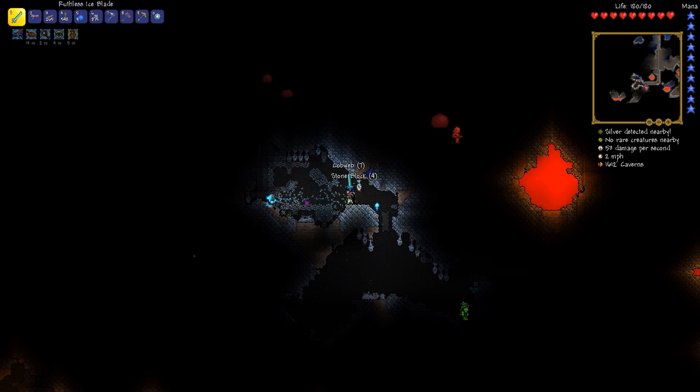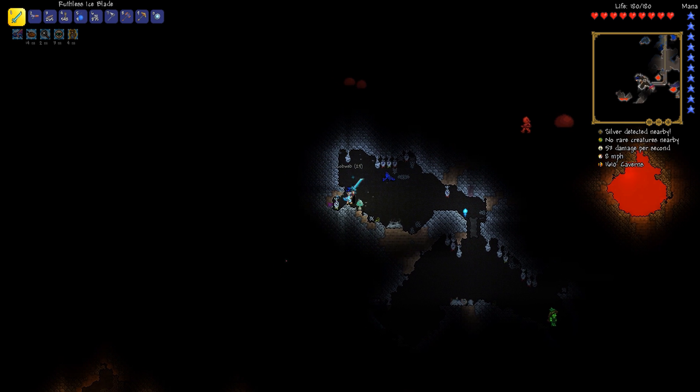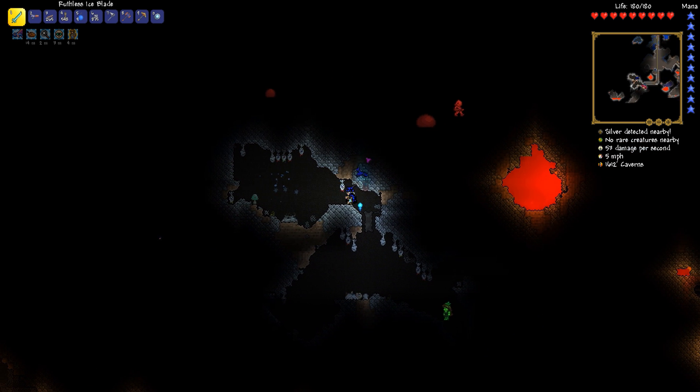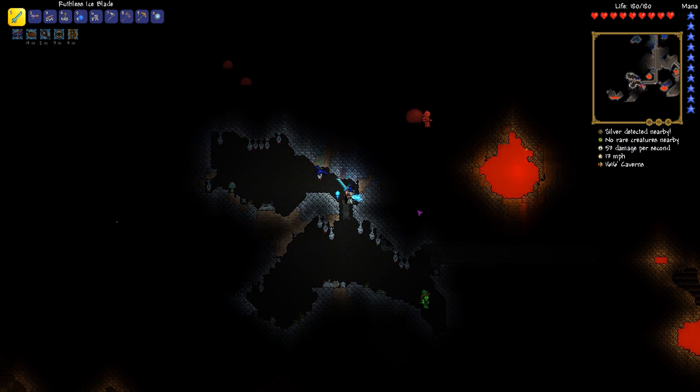There's a really cool grappling hook you can get in the spider biome that can shoot out eight hooks at the same time and is all web-covered and stuff. But I don't think I'm going to get one because I don't even see a single spider on screen.